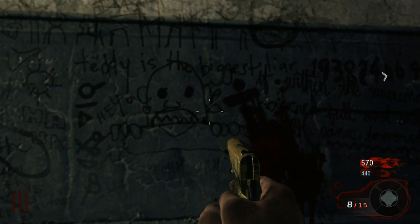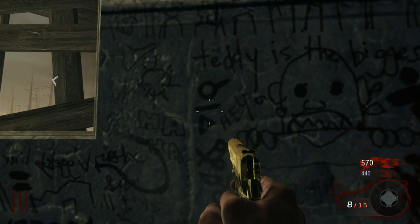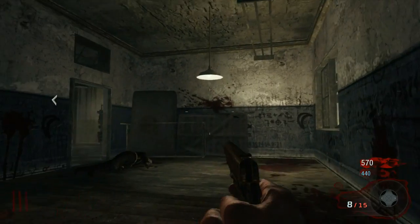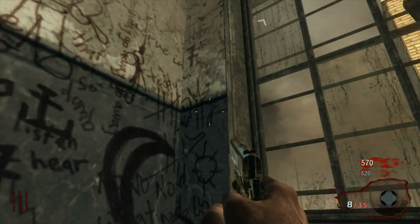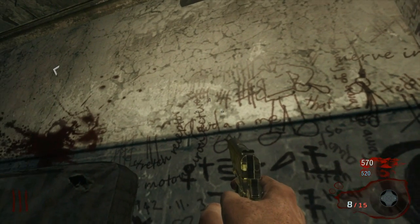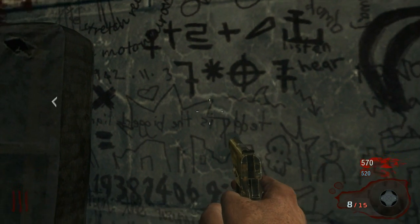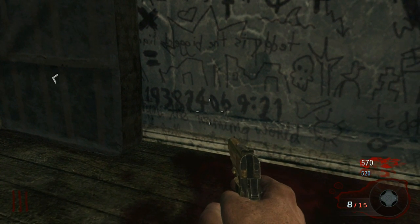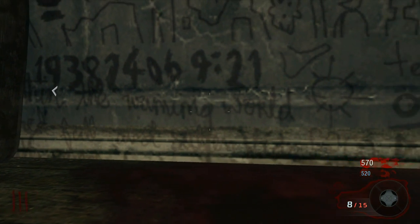It's just like the one on Kino, where you look past the window and hear the guy in the box. Also, written all over the walls — sometimes backwards — is 'Teddy is the biggest liar.' A lot of people give Richtofen the nickname Teddy because they thought it was the people he was torturing writing on the wall. But what if there were more scientists at this place, and what if Teddy was somebody who escaped and was going to come back to help the others?